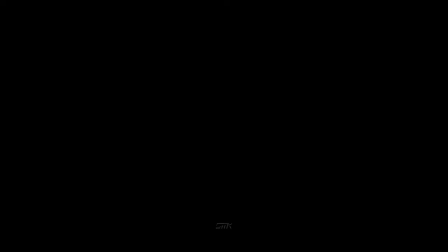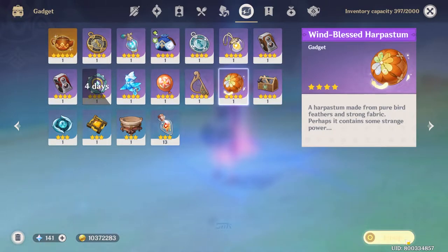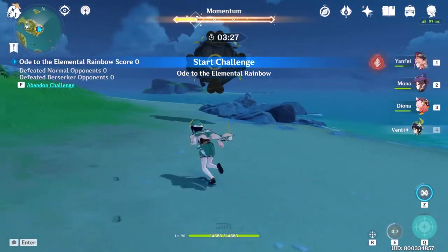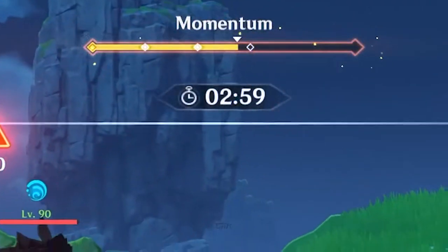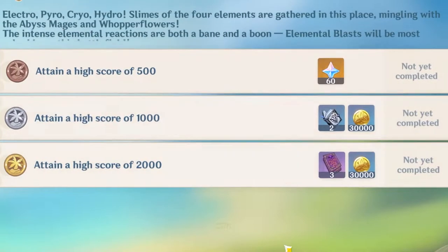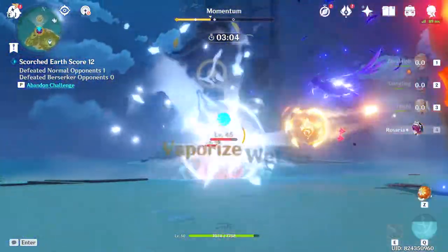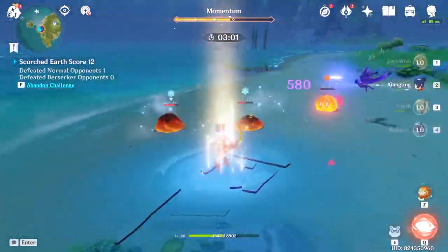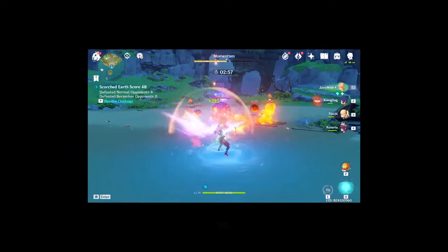Neverending Battle? More like Neverending Sadness. This one's pretty much a normal time challenge, but the twist is that you have to use the Harpastum gadget to hit targets for buffs provided in that specific challenge. The more targets you hit, the higher the meter will go, giving you stronger buffs. I'm just glad they put the Primogem reward on the lowest score of 500, since getting 1k is already hard enough, especially if your characters are still under level 70. Not a bad challenge nonetheless, although this challenge is solo only.